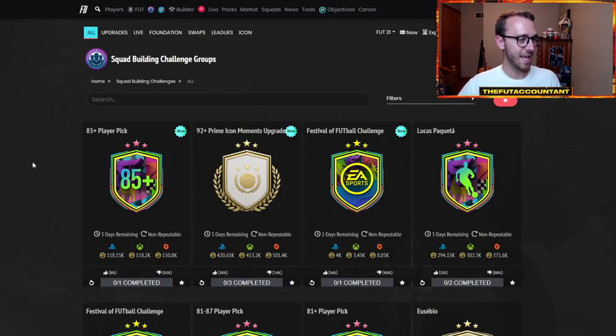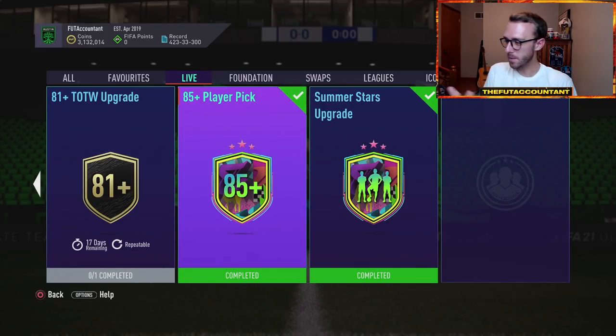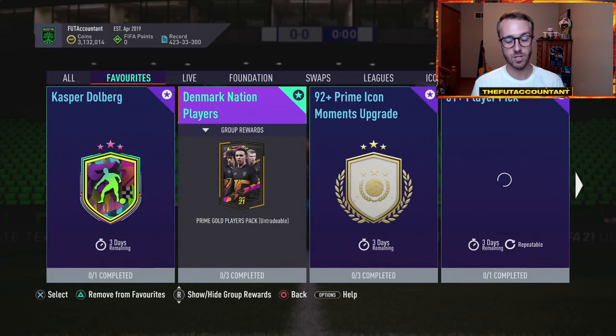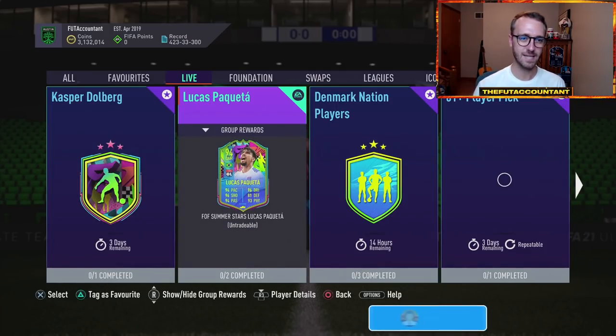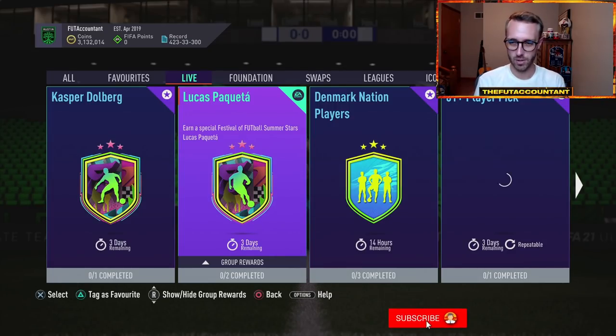There was an 85 plus player pick as well, which I did on my account. I'm going to do the 92 plus icon moments upgrade, but I think this 85 plus player pick is low key one of the worst upgrade packs they put out during these weeks. The content this week was almost a copy-paste from last week on Monday. Last week we also had the Denmark nation players SBC, which we didn't have any player SBCs yesterday. We're kind of short one player SBC - we've only had Dolberg and Paqueta. I would not be surprised if we still get a couple more nation players released, maybe finishing out the Spanish nation players. I feel like we're still due a couple of these, maybe a summer stars player or a flashback - one of those player SBC type cards this week, possibly today on Tuesday.